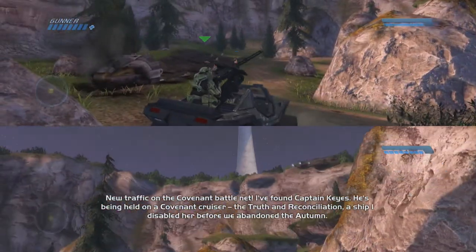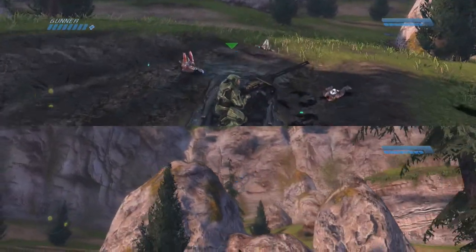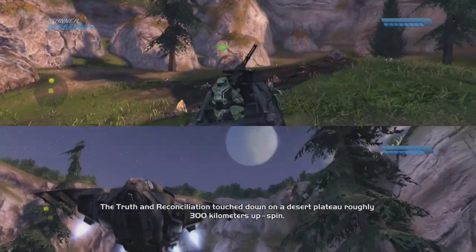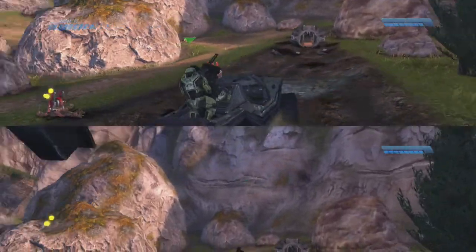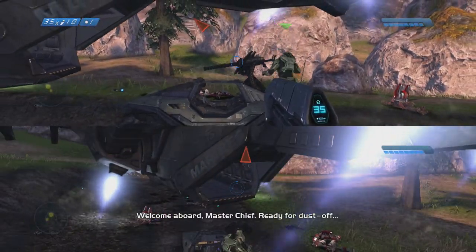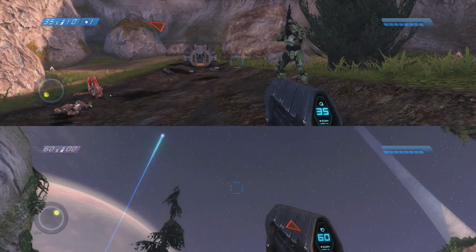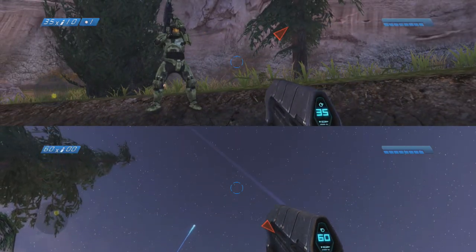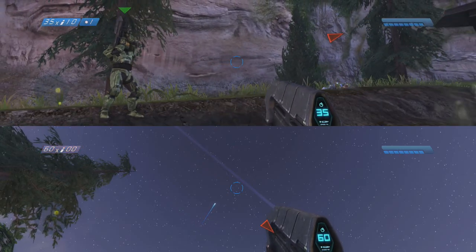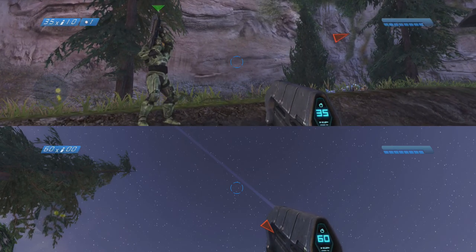So there we have it — that is the last set of survivors. We saved them all, great job. The Truth and Reconciliation — touchdown on a desert plateau, roughly 300 kilometers up spin. Before we jump in here, we'll go ahead and sign off for this episode. The next episode we're going to be playing a really serious level — we'll be getting into some extremely crazy shit and we'll be meeting an old friend, our buddy Captain Keyes. It's time for a rescue mission, Justin. Good old Cappy. See you guys there.